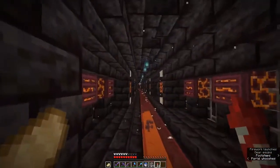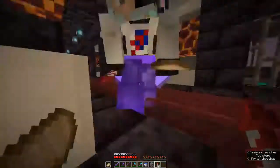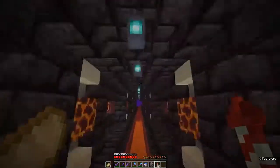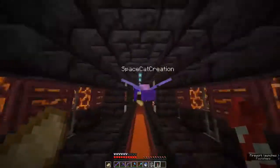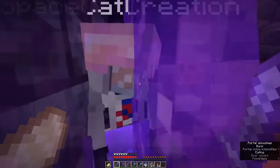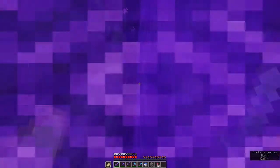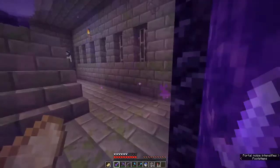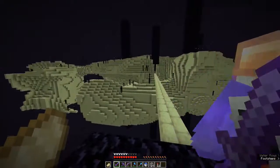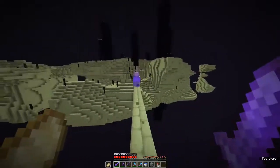To start off this episode we're going to build an enderman farm, but first I'm going to fly through the sweet new tunnel — the turns are a little sharp, the halls are a little narrow, but we'll make do. I'm not sure exactly what design we're going to be using, but this farm should supply us with enough ender pearls to use our teleporters free of charge.